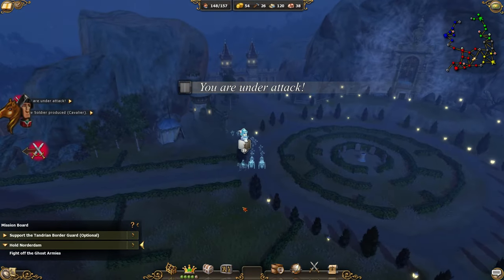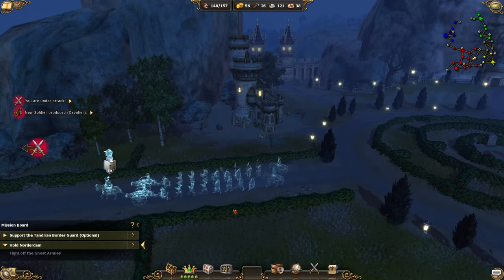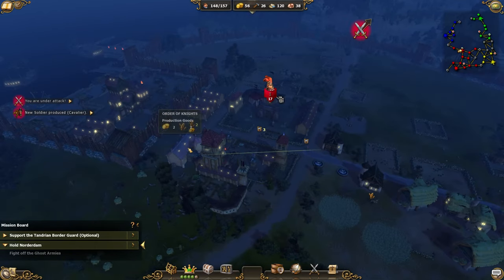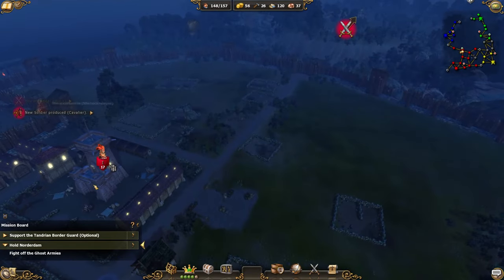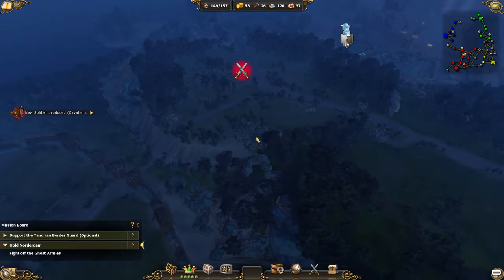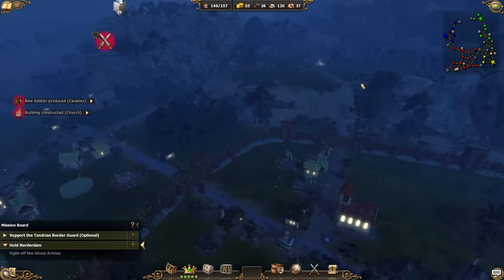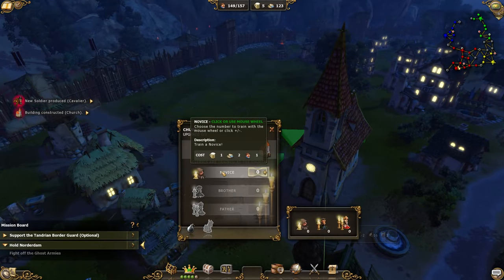The ghosts are coming again — fight them off! We're under attack: 19 this time, plus two cannoneers. This is a bit stronger now. I hope we get more cavaliers out in time — we still have the population for it and resources are still being delivered. They're going to take this outer sector no problem, but that buys us time to prepare more soldiers. The church is out now, so we can get clerics — they need beer, of course.